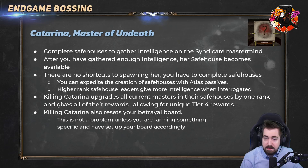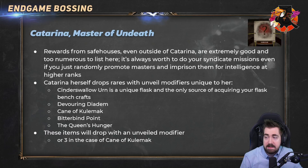Killing Catarina upgrades all current masters by one level — if something is already level two it'll push to level three, level three to level four, which is a big buff and makes farming Catarina very worth it. However, she does reset your betrayal board — it resets all the relationships between characters and sometimes kicks people out or puts new people in. The drops from Catarina herself include unveils, Cinder Swallow Devouring Diadem, Cane of Kulemak, Bitterbind Point, and The Queen's Hunger. They drop with one unveiled modifier, and Cane of Kulemak drops with three — basically a staff Paradoxica, very strong and cool items.